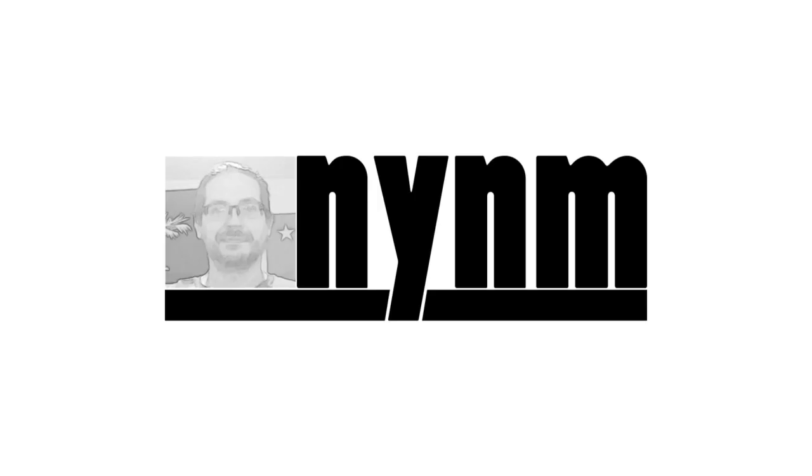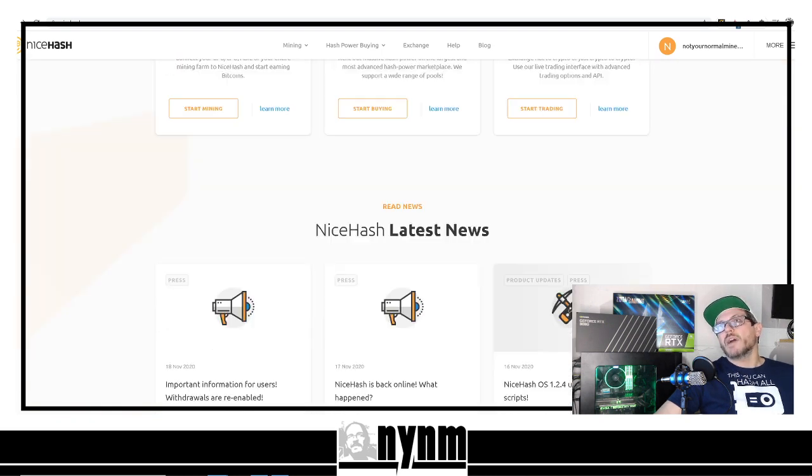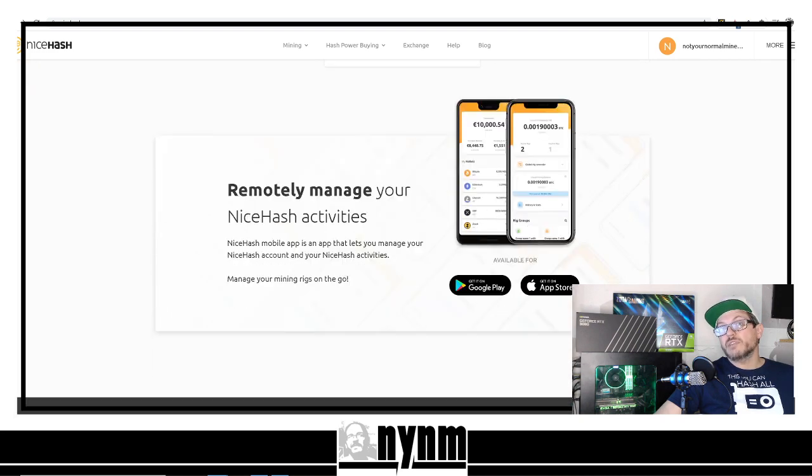Head over to NiceHash.com to check it out for yourself. The biggest thing I tell people new to mining or crypto is please do your own research — you can really get wrecked with this stuff. NiceHash allows you to rent your hash rate so people can mine whatever coins they want, and they pay you in Bitcoin. You turn on your computer, run the program, and earn Bitcoin — super simple.